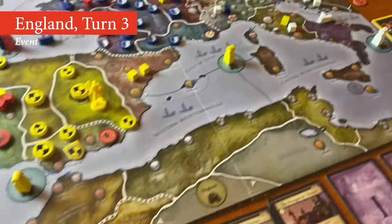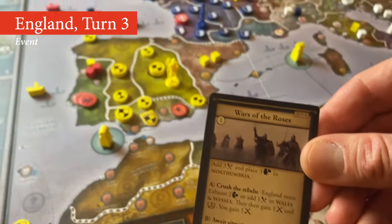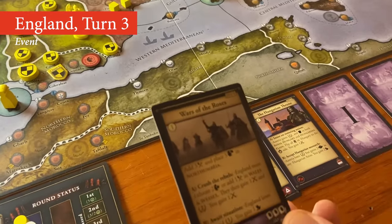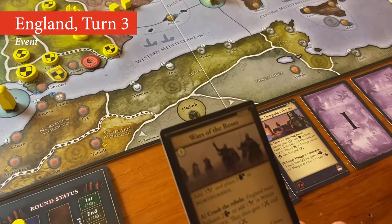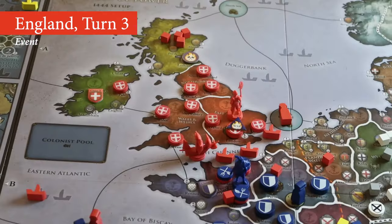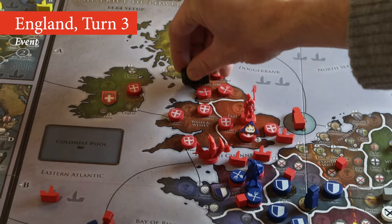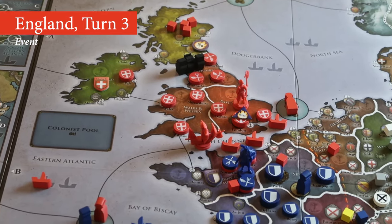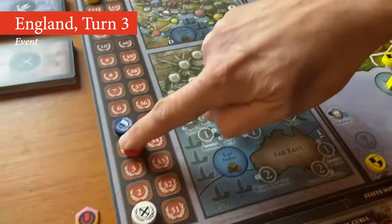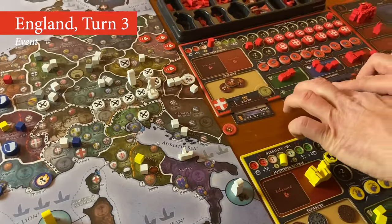England now takes their mandatory event action and picks Wars of the Roses. This event has some really negative effects for England, but it could potentially get even worse if picked by another player, and they would quite like to get the military power and the more capable ruler. They add two ducats to each of the two other face-up events and move their status marker to the event taking place. As they resolve the event, they add three unrest to towns in Northumbria as well as three rebel units in the same area. They then choose to resolve option A, adding one unrest to Shrewsbury as well, and gaining two military power and two prestige. As they have selected an event associated with their own realm, England replaces their current ruler with Edward IV from this event. The next face-down event is then revealed: End of the Hundred Years War.